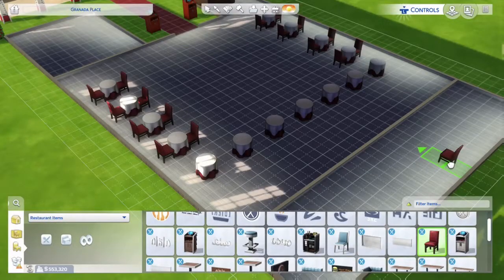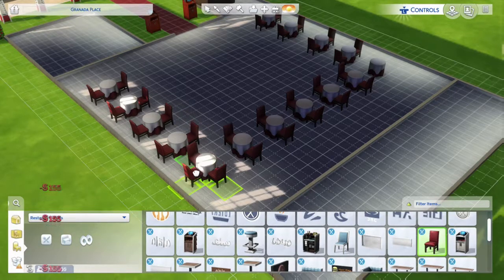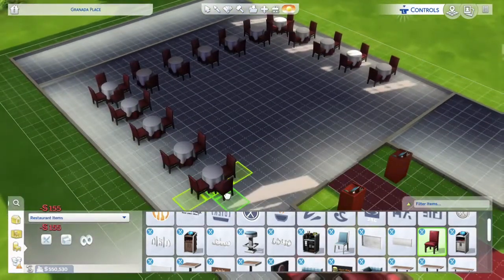Welcome back to another Sims video. I'm making a million dollar classy restaurant - not just your typical place to eat. I've not done something like this on Sims before. We're making a classy Sims restaurant on a million dollar budget. I've used a cheat code to give myself a million pounds and then built from there.